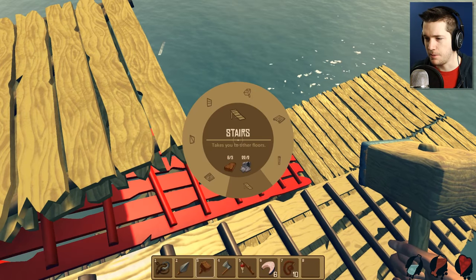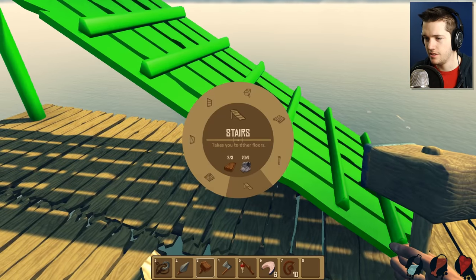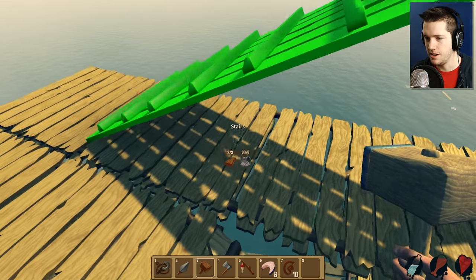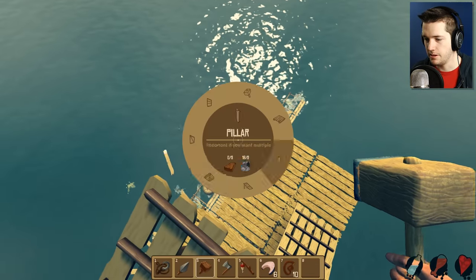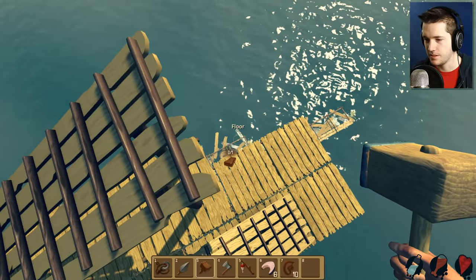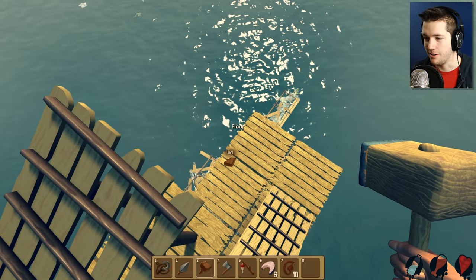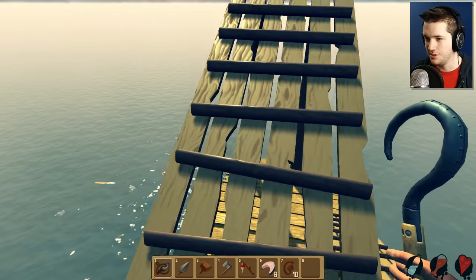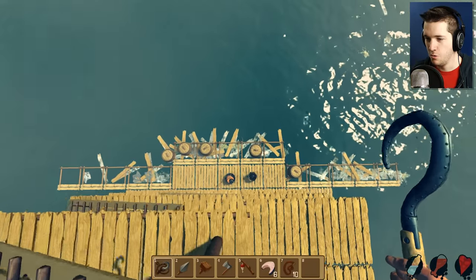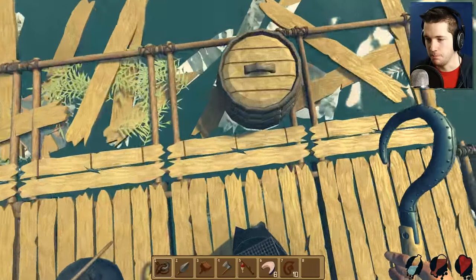I think I've got the pattern down — pillar there, floor, stairs, flip that around, there we go. Oh wait, we need another floor there, that's right. Can I do floor? I'm out of wood — wow, the first time in this game I'm out of wood. Let's do a high dive from up here. Wee! There we go.